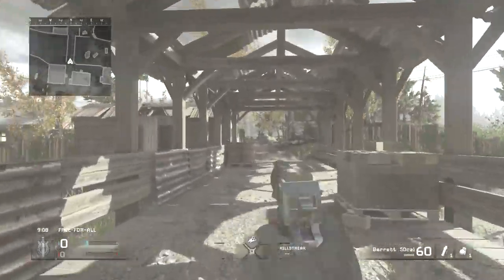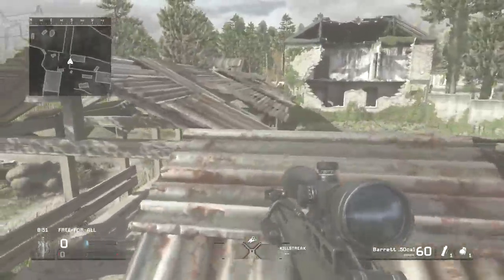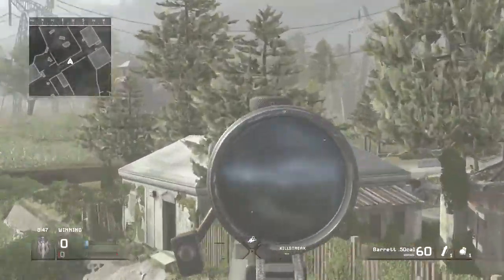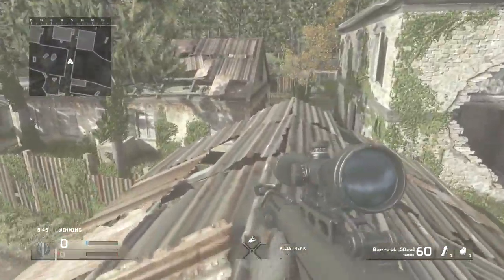How's it going family, this is CH Parker here and I'm going to be showing you a glitch spot on Overground. Now a lot of people know there's this glitch spot right on top of this roof — I wouldn't even really consider it a glitch spot since everyone knows how to get up on it, so I'm going to skip past that and show you this other one right over here.